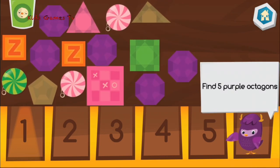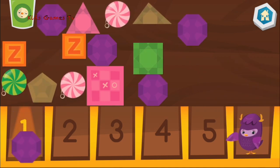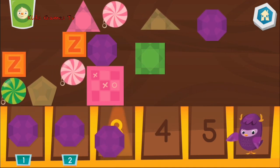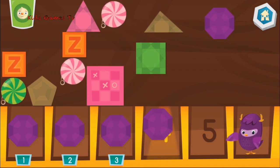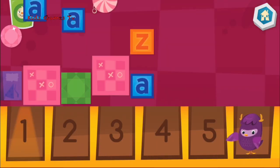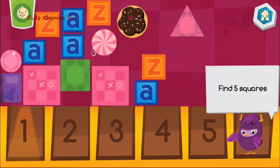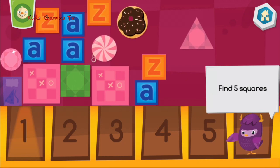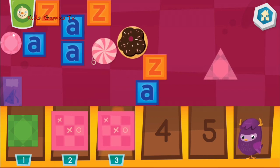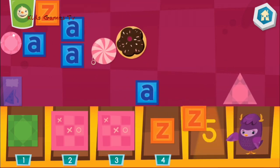We are looking for 5 purple octagons. 1. Super. 2. 3. 4. 5. Let's look for 5 squares. 1. 2. 3. Wow-wee! 4. 5.